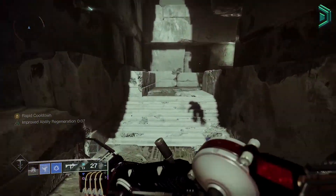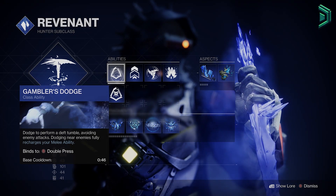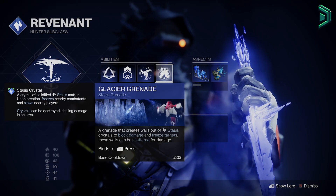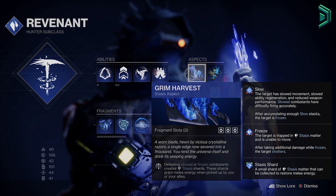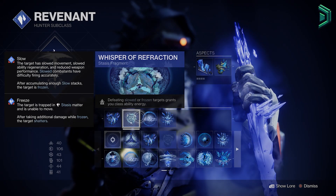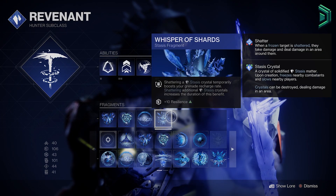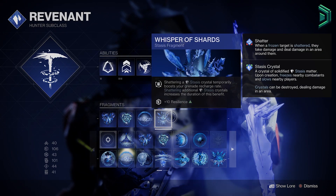In terms of the subclass, you'll want to be using the Hunter Stasis subclass with Gambler's Dodge to recharge the main ability, a Glacier Grenade for our grenade, and the aspects are going to be Grim Harvest and Shatter Dive. For the fragments we have Whisper of Fissures, Whisper of Refraction, Whisper of Torment and Whisper of Shards. All of these are going to basically make our grenade more powerful in terms of shattering it and getting it back quicker.